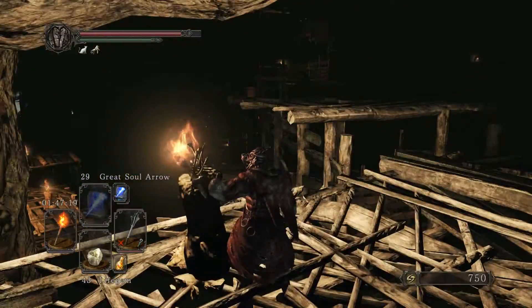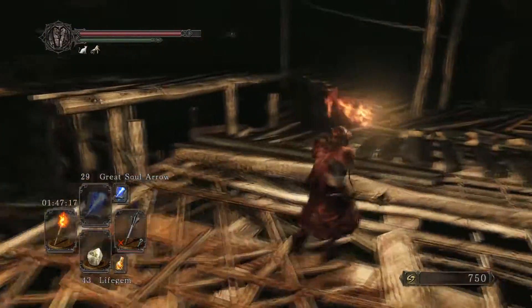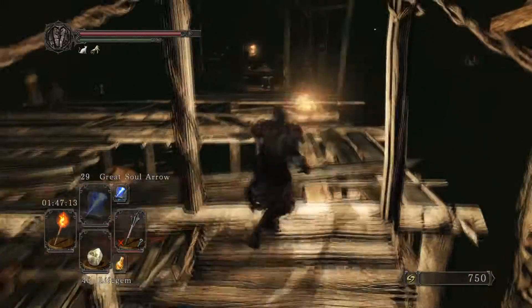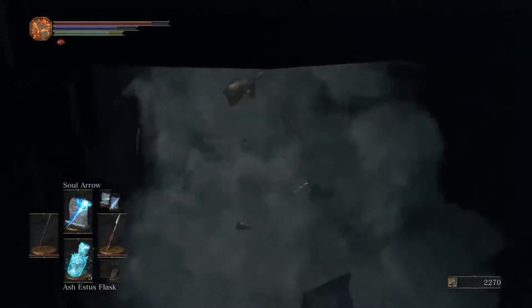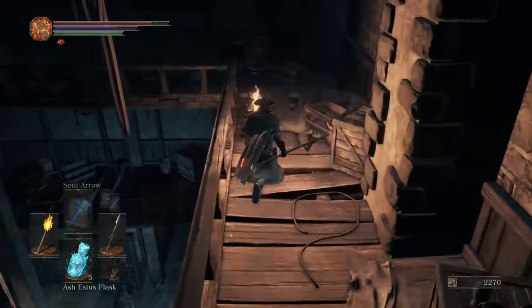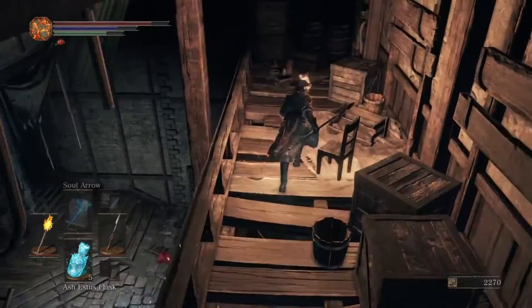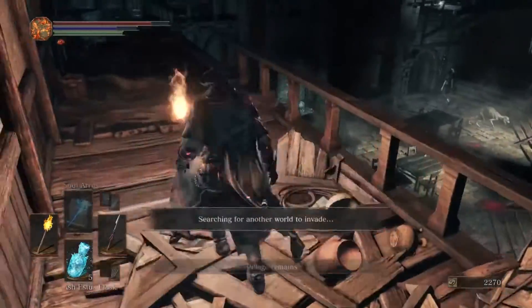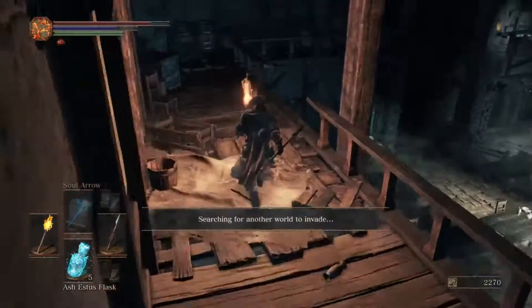The last thing I want to touch on is torches. In Dark Souls 2 they changed it from Dark Souls 1 so you have a timer on your torch and have to light it at a bonfire or use a flame butterfly. In Dark Souls 3 they've made it like Bloodborne again — using it like a weapon, just equipping it at any point and granting yourself some light.